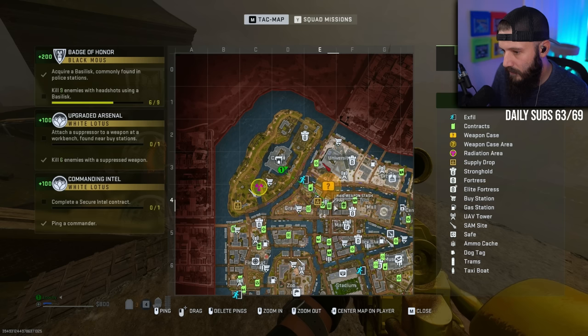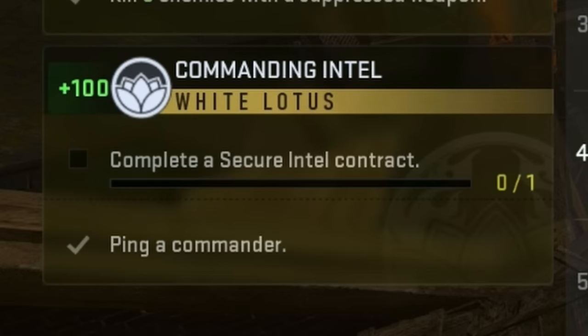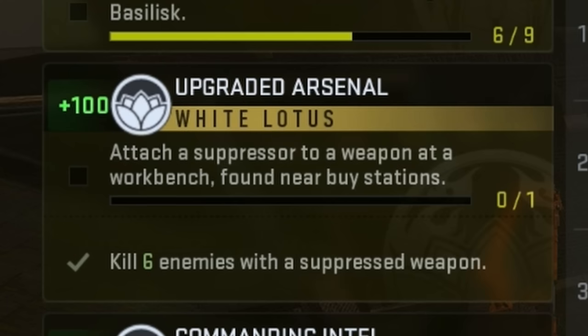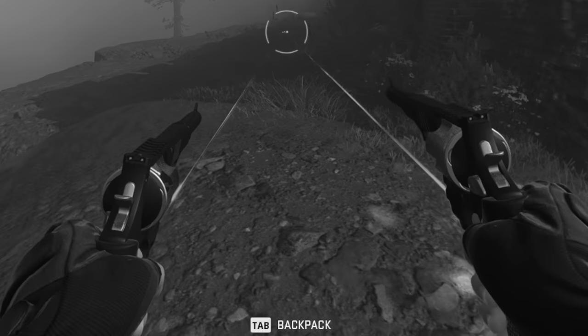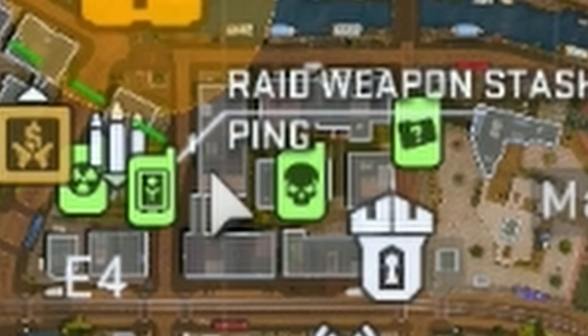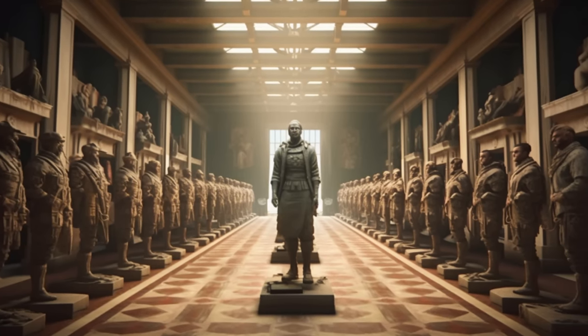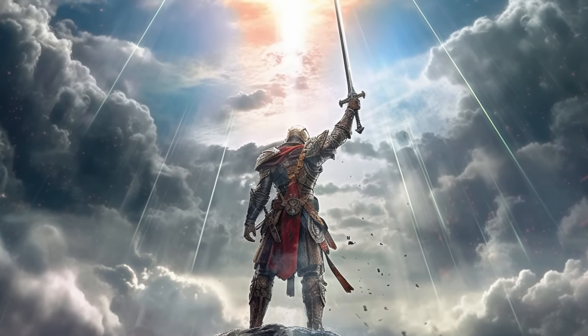Originally when I loaded into this game, I had three missions that were all partially done that I wanted to finish off: complete a secure intel contract, attach a suppressor to a weapon at a workbench, and kill nine enemies with headshots using a Basilisk. Hopefully that answers your question as to why I have dual snakeshot revolvers. Did you know for the cost of free 99, you can like this video, support the channel, and earn your spot amongst the legends? It really helps the channel and I really love you guys for it. Thank you for all the support recently. Let's get back to the video.